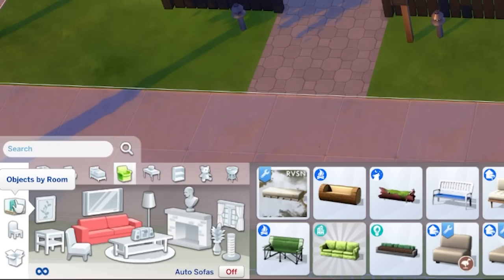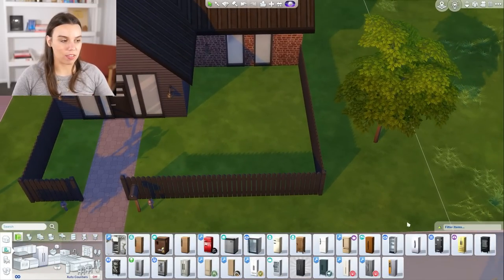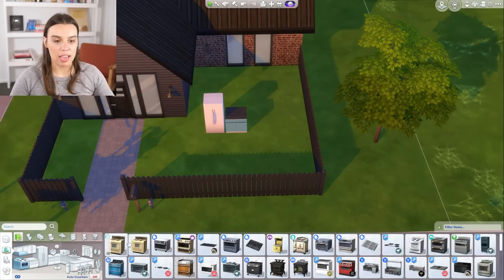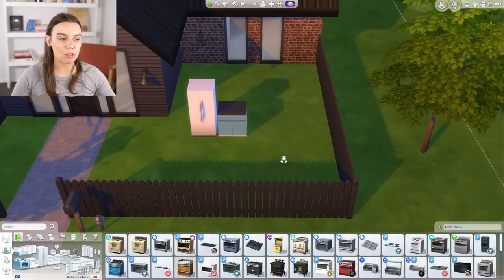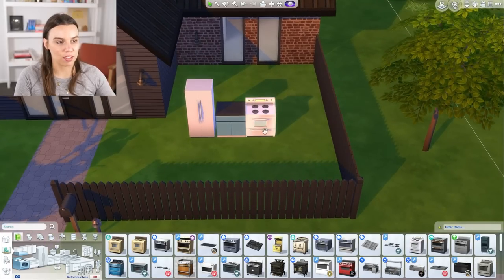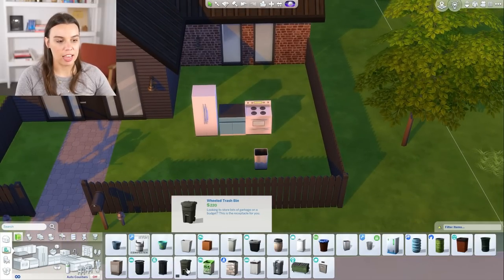If you go to objects by room just down here, you can easily get to the different room genres in your home. Kitchen's pretty important — your Sim's going to need to eat. The essentials in a kitchen will be a fridge, one counter to work on to cook their meals, and some kind of cooking device. They'll also need to deal with waste, so you'll need to have an indoor bin and an outdoor bin.